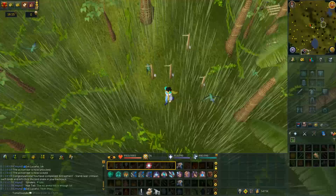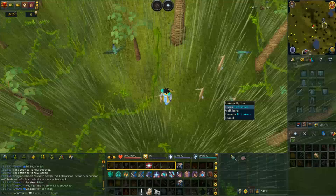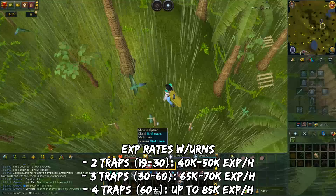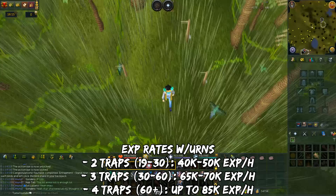You could try banking the bird meats for some value, otherwise just drop them from your action bar since there's no bank nearby. Try to spread your traps out a little because sometimes birds won't show up for a few minutes. XP rates with hunter urns: 40–50k XP per hour with 2 traps, 65–70k with 3 traps, and up to 85k XP per hour with 4 traps.